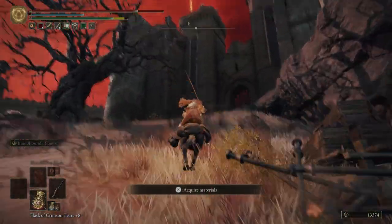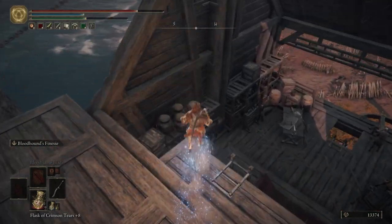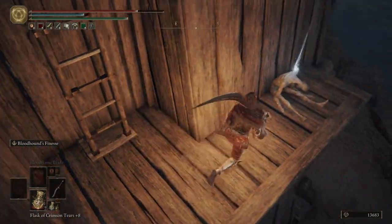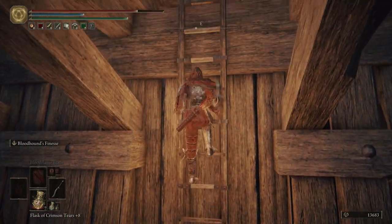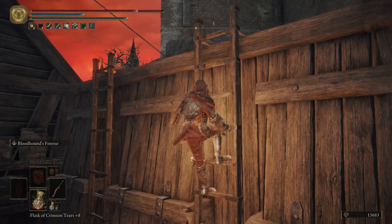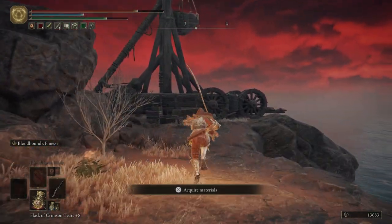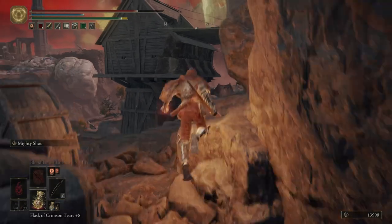Holy moly, the Troll is up here. Let's run by him, come over here, hop off and take this guy out — this is the Ballista guy that was shooting at us before when we were riding up to Redmayne Castle. Get a Smithing Stone 6. Hopefully everybody else fares better in that situation. You want to be careful because that Troll is coming around that corner, so you want to run and jump. Do not stick around — he will hit you with that wind attack that they do.